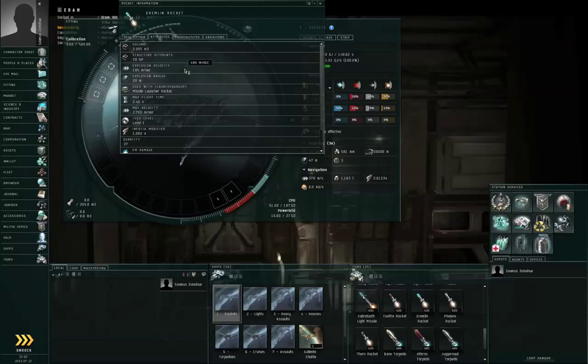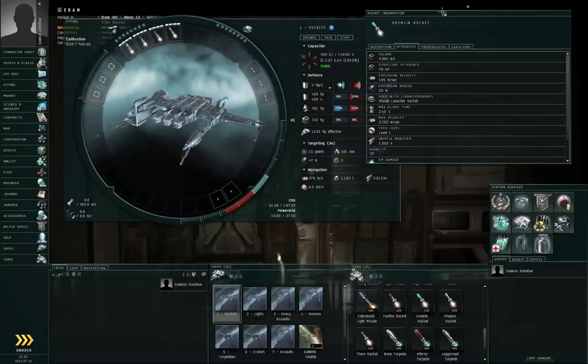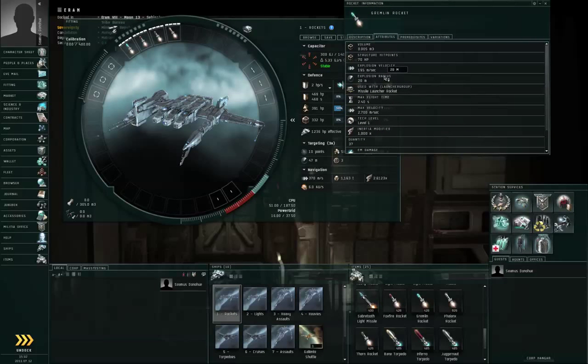So, max velocity and max flight time. The other two numbers you want to look at are the explosion velocity and the explosion radius. These numbers describe what kinds of targets the missile is effective against. If the target has a signature radius larger than the explosion radius, and the target is moving slower than the missile's explosion velocity, then it will take full damage from that missile. If the target is moving faster than the explosion velocity, the damage is going to be diluted. If the target is smaller than the explosion radius, the damage is also going to be diluted.